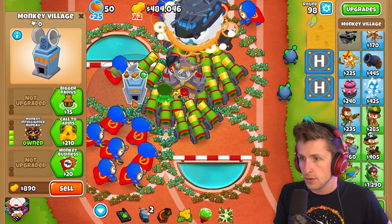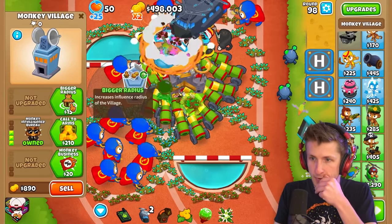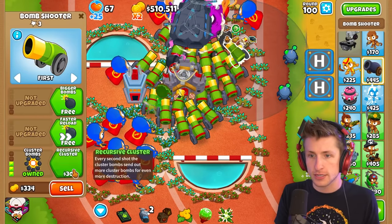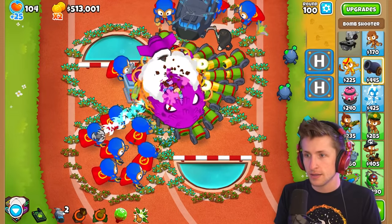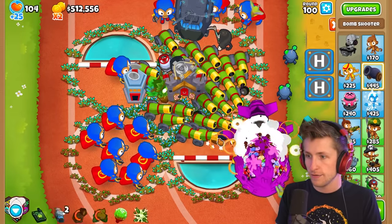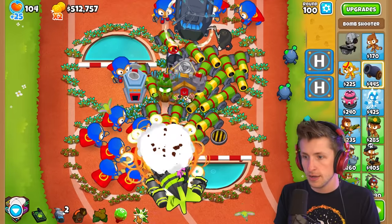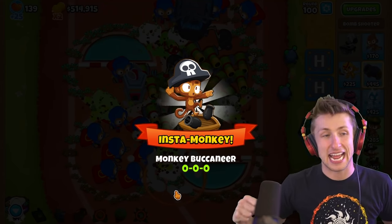Wait — the village wasn't in range! I'm going to get the Bigger Radius because I have enough lives. That means I can buy more bomb shooters. Round 100, my friends — we can do this. We can beat round 100! We get it right when it gets to the middle and then use the explosion ability. Boom! Let's go! That was actually a really difficult challenge — not going to lie, I was not ready for that.